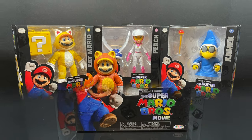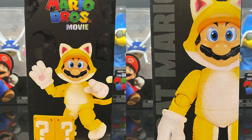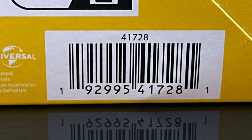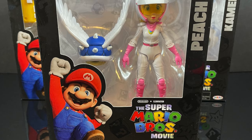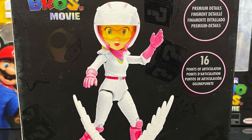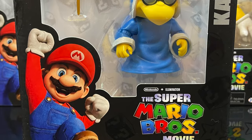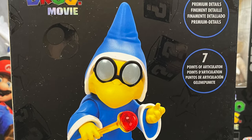We've got four of them. First is Cat Mario — I just recently rewatched the Super Mario Brothers movie on a plane, it's such a nice movie. He's got realistic eyes, premium details, and 15 points of articulation. Then you've got Princess Peach in her Mario Kart attire — a nice change of pace — with 16 POA and premium details. And you have Kamek, Bowser's little hench guy, with 7 POA.